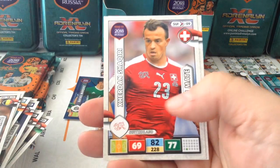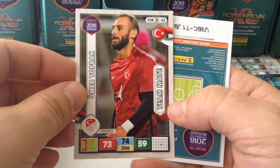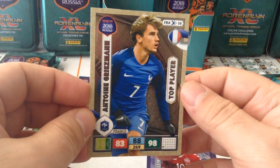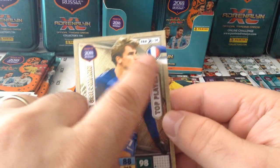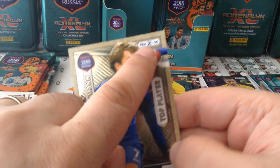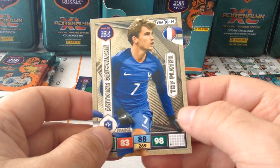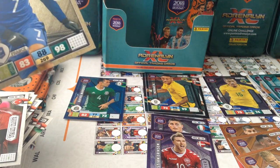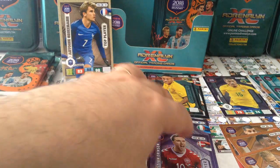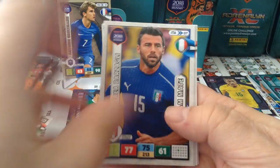Fabra, Kurzawa, Shaqiri, Stoke City Switzerland, Krikowiak Poland, Toprak for Turkey. And boom — ha ha! Here's our top player: Antoine Griezmann! That's the hit of the box. Beautifully made cards — you can feel it's like embroidery. 98 attack, 88 control, 83 defense. These come one in every box. I'm happy with that — now I've got Messi and Griezmann. Three to go.